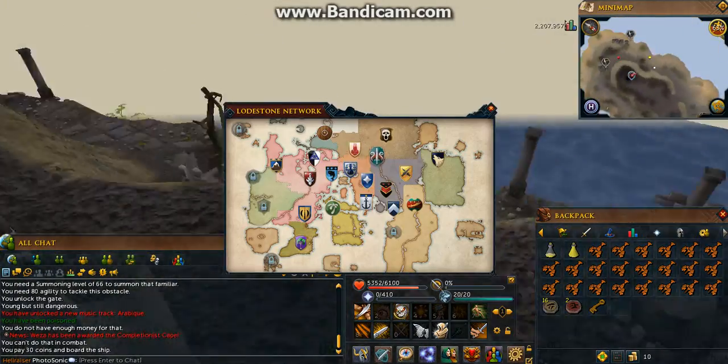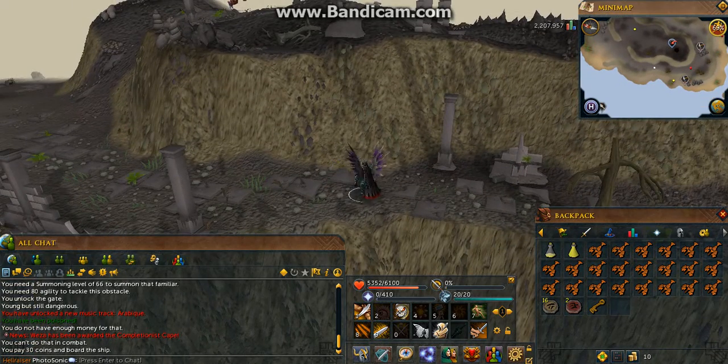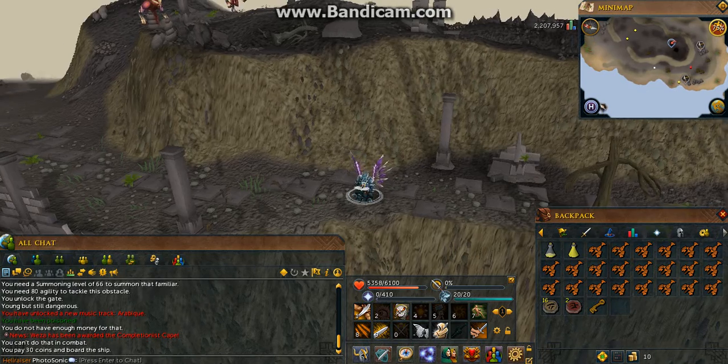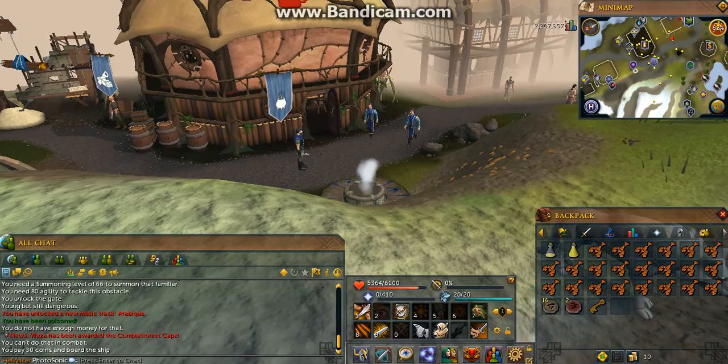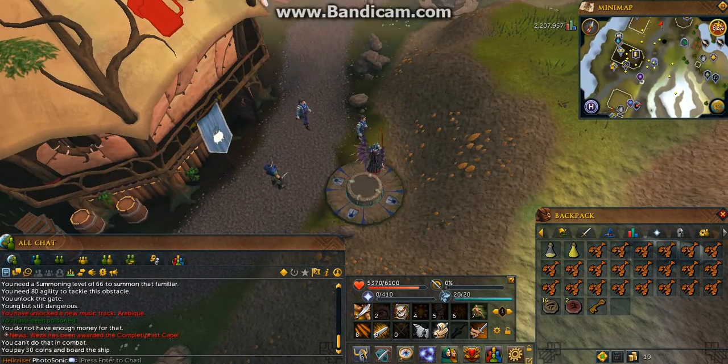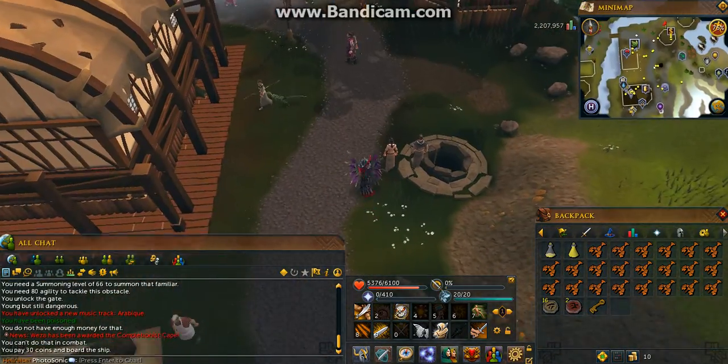The last method is killing Hellhounds in Taverley Dungeon. You do not need to go to Taverley Dungeon if you're free-to-play — you can go to the Wilderness, as that's the only place where Hellhounds are located for free players, but you'd have to worry about PKers. I'm not going to show you that because I'm a member, so I'm going to Taverley Dungeon.